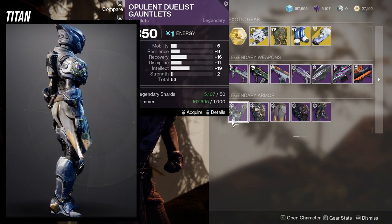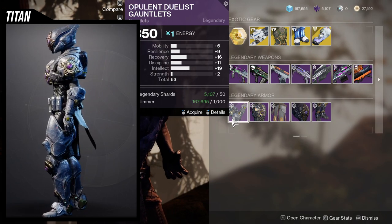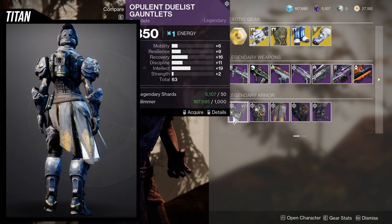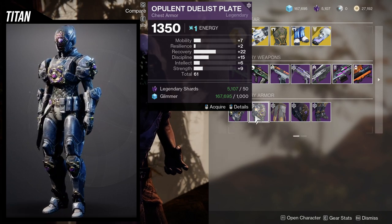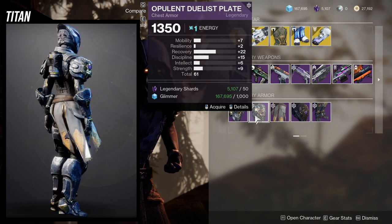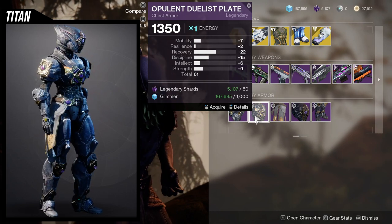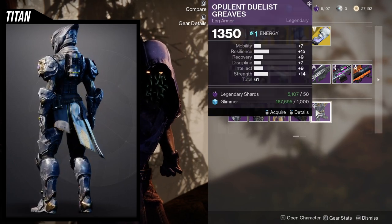For the Titan arms, I'd probably bump up the resilience a little higher to get a solid spread. Once you masterwork it, you'd be getting a 2 on resilience, 1 on recovery, and 2 on intellect. The chest piece is also pretty good — 22 recovery is really nice, 15 discipline is also nice. If you want a grenade build, bump discipline up another 10 to get 25, or bump resilience instead.